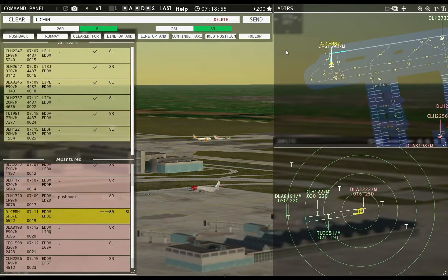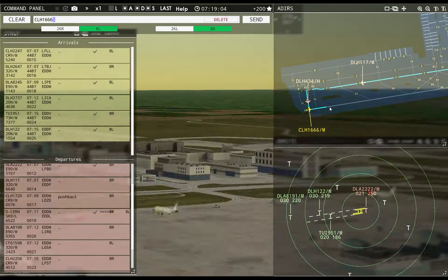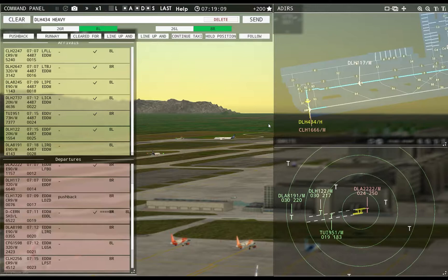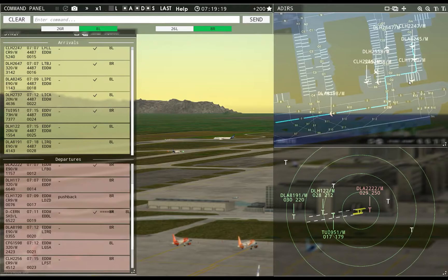Why can I not tell him to do it? Auto fail. Runway 8L, cleared for takeoff — Shorts Charlie Echo Romeo November. Hansline 1666, runway 8R, cleared for takeoff. Lufthansa 434 heavy, runway 8R, line up and wait.